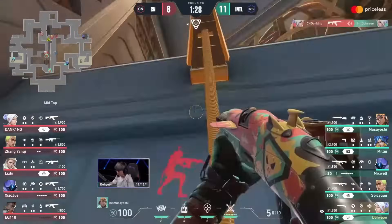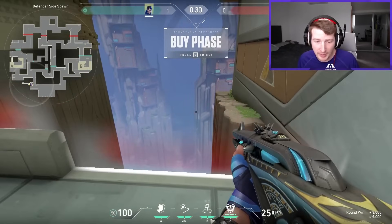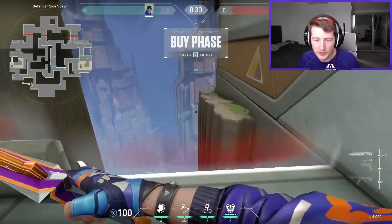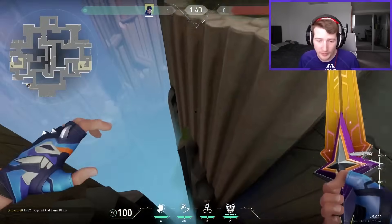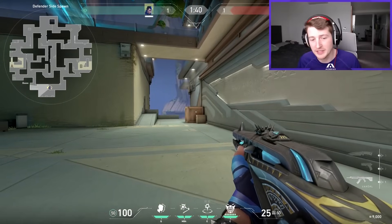I'm going to teach you five different things you need to know for the new map, Abyss. So the first tip is very simple, and if you've seen anything about the map you'll know this — there are these little red barriers for places you can fall off. Tip one: don't fall off the map, because you will die.